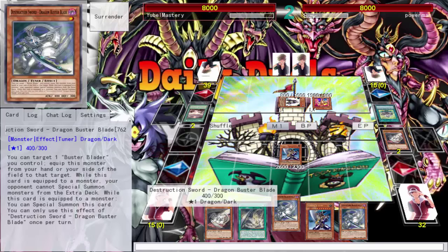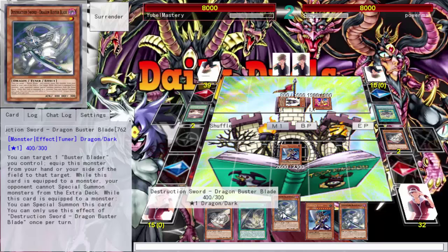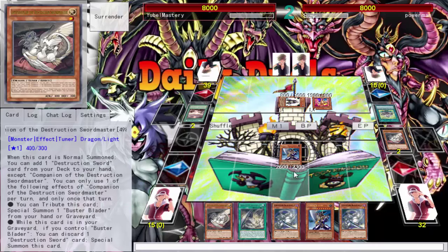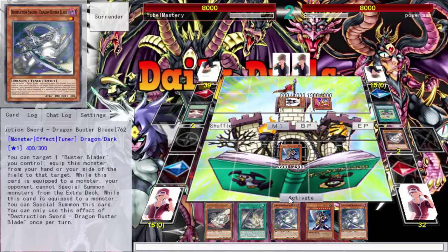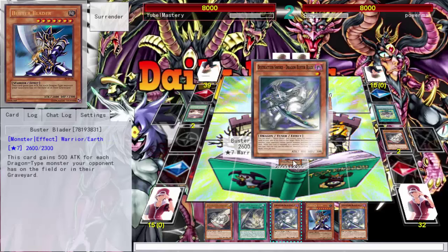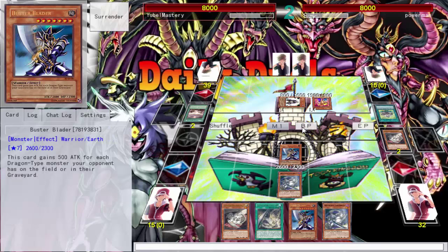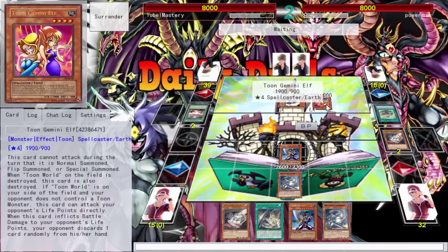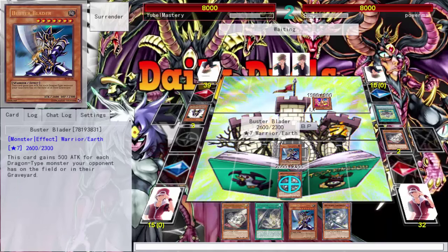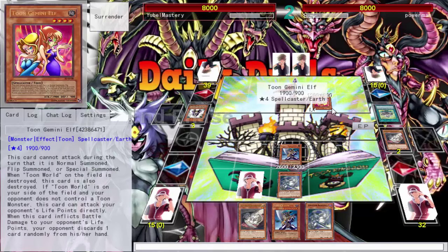One of the cards in my hand doesn't do anything, so the best thing to do is equip and lock him out of the extra deck, then kill his Summoner Monk — it'll attack me directly, which is fine. Anything he pitches out of my hand I'm not too salty about. Locking him out of the extra deck is pretty vile. I'll equip and kill his Summoner Monk; can't touch the Gemini Elf.